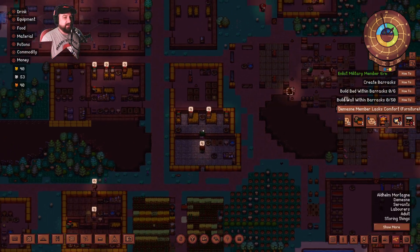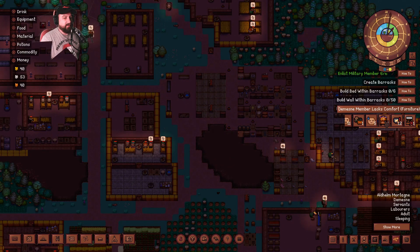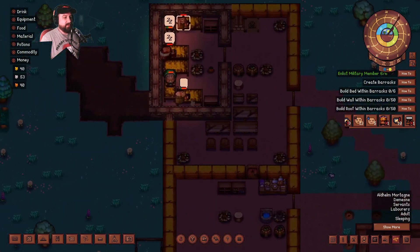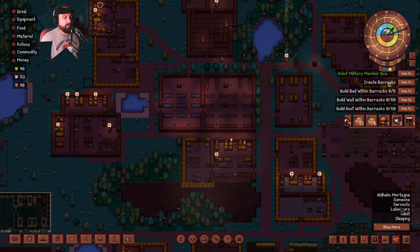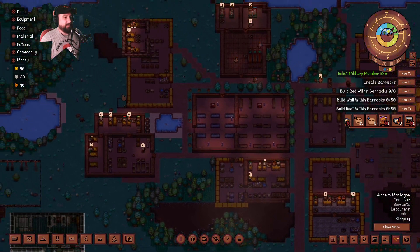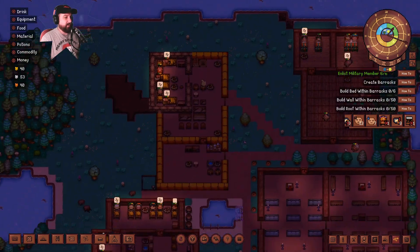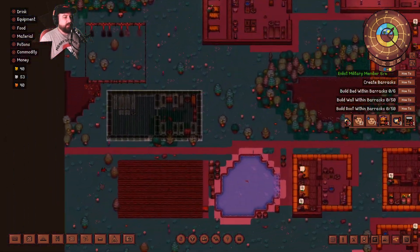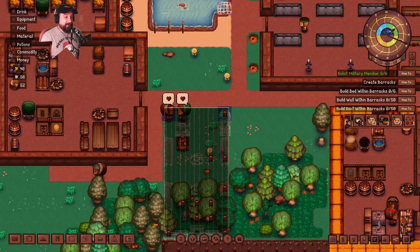She may die tonight. Aldhelm Mortagne needs more comfort, I guess. Why do you need more comfort? Is it because your bed needs to be repaired? That could be. Make the barracks. It looks like we have our first little lovers of the town — we've got some little puppy loves here. Tigernacht and Berlinde Tranchant are falling for each other.